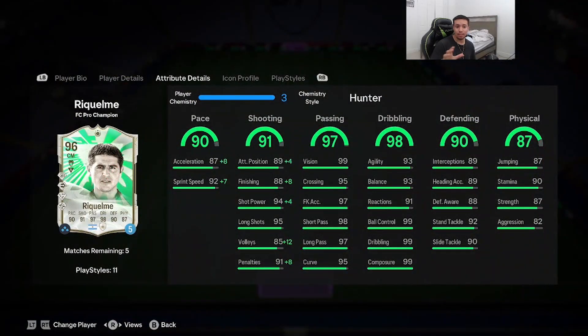He's right-footed with a controlled explosive acceleration type. Stats: 90 pace, 91 shooting, 97 passing, 90 dribbling, 90 defending, 87 physicality. Play styles he comes with include power shot, dead ball, incisive pass, flare, first touch, trickster, and trivela on basic, plus four gold play styles: technical, ping pass, tiki taka, and finesse shot.